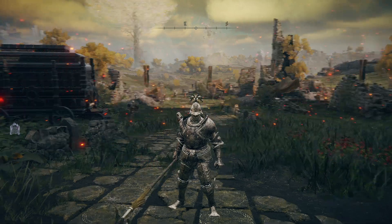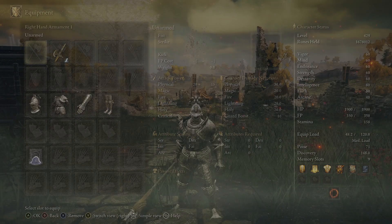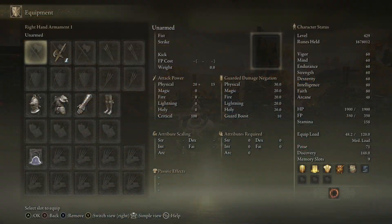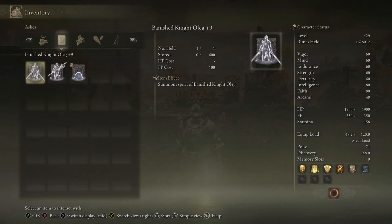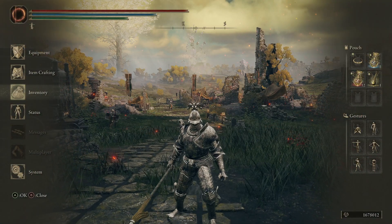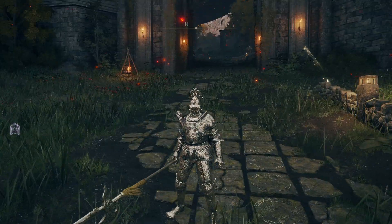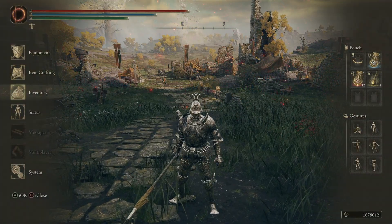Hey guys, today I just want to show you something pretty awesome. I'm using the Banished Knight armor and the Banished Knight halberd. Basically what I want to do is use the Mimic Tear, which you find in Nokron Eternal City — you obviously create a mimic of yourself as you currently are, all weapons and armor and skills included.